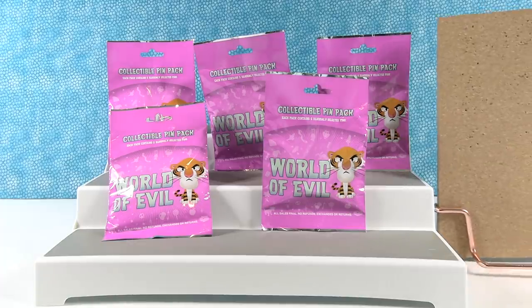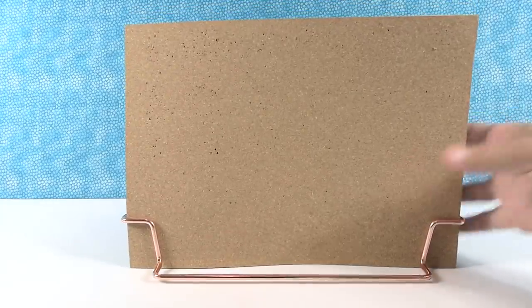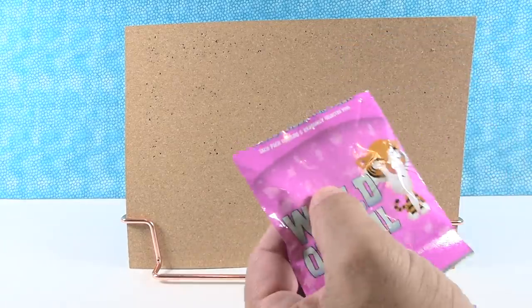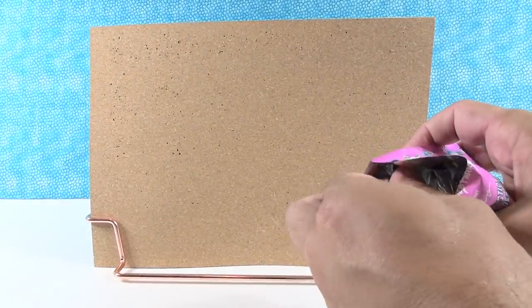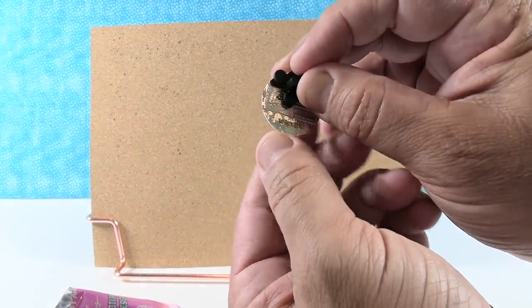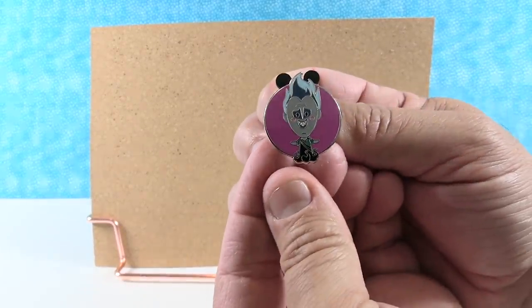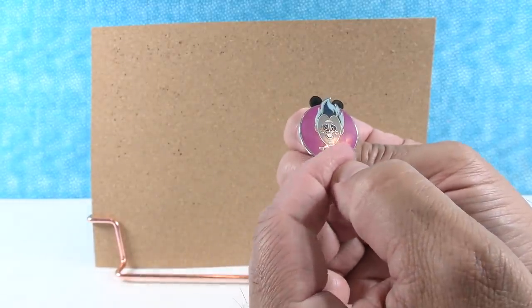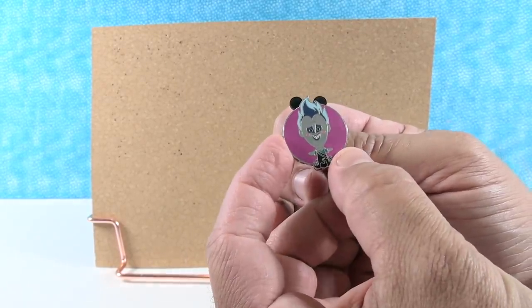Paul's going to start us off with the first pack. We're going to go one and one. First pin is... oh, Hades! He's a funny looking one. He has mouse ears, so he's cute. I like the purple background. He's a thin little Hades with his little smiling face and his little flaming blue hair. That's super cute. I like him with the mouse ears.